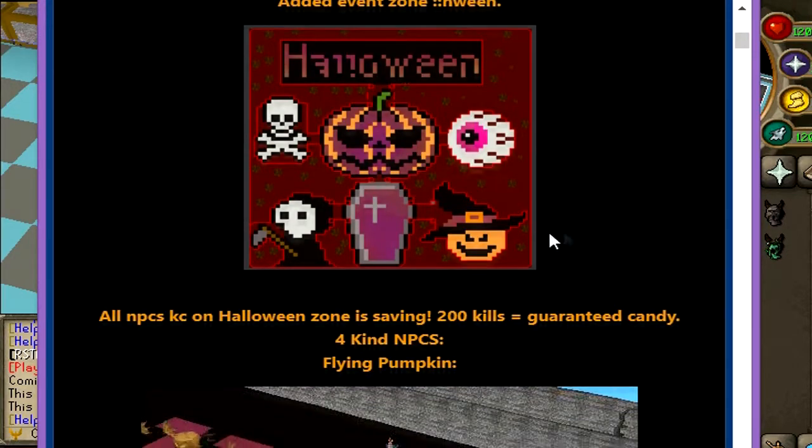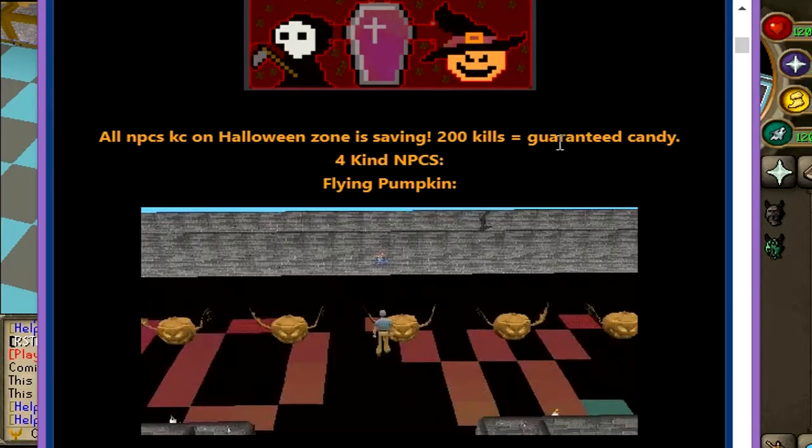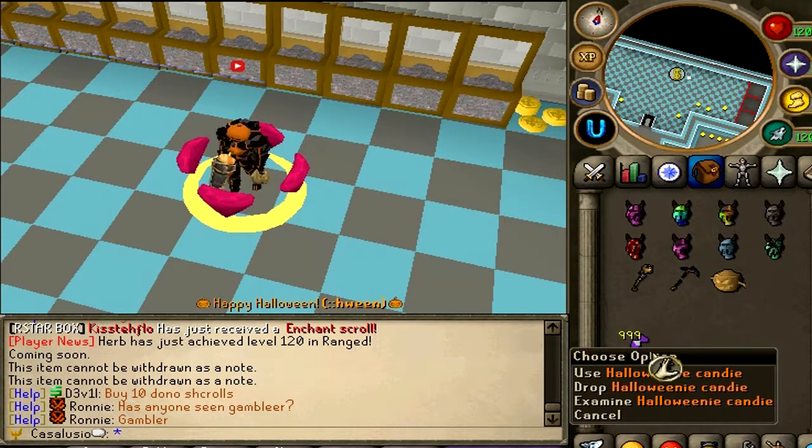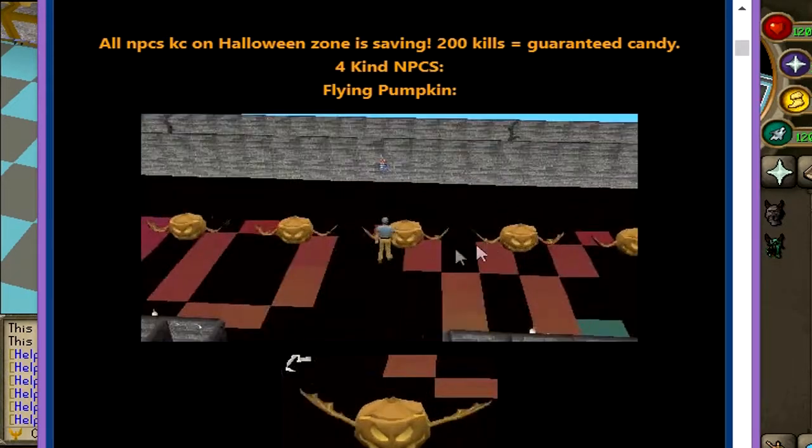The Halloween event just got released today on Utopia. Let's check the forum post. All NPCs in the Halloween zone give 200 kills guaranteed candy. With these candies you can open the chest — I will open a few later on.